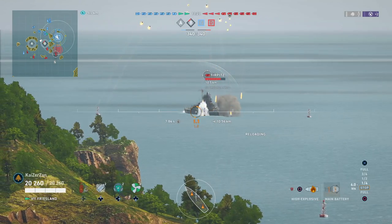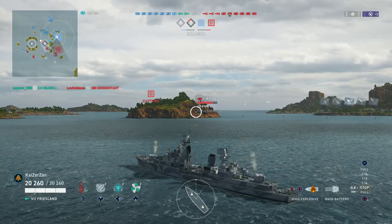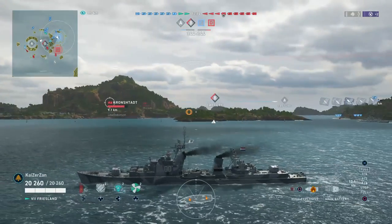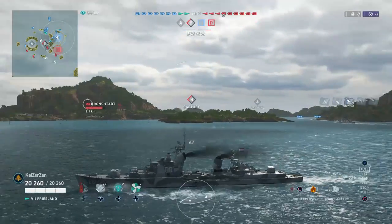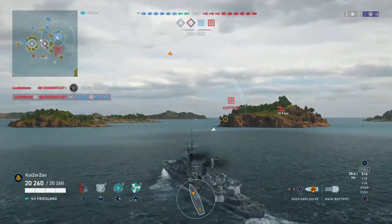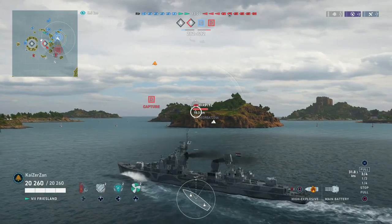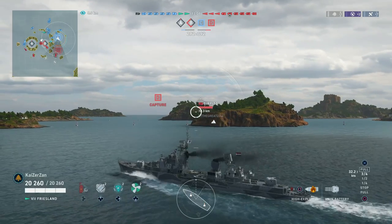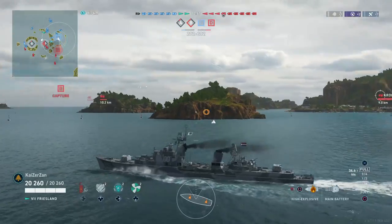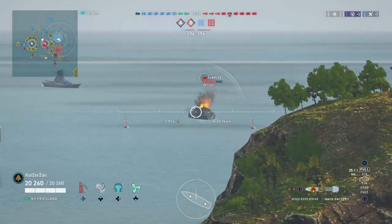We see the Turpets over there, take aim at him, and we're behind island cover. We know one destroyer is already in Bravo, so we're using this island to block line of sight. Unfortunately we already lose our Iowa — he pushed in way too far alone and was broadside to the Iowa and the Kronstadt, so he got punished for it.